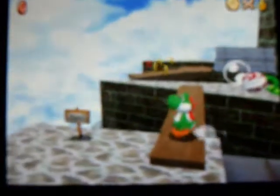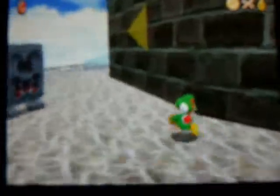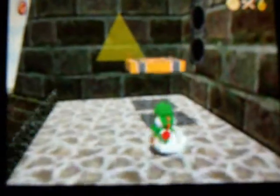The first challenge is pretty easy. You're gonna wanna flip up here and run over to here. Keep going, cause we're gonna have to get to the top of the fortress. Get onto this rotating platform and run over to here. Keep going past all the blocks, and then get onto the platform.